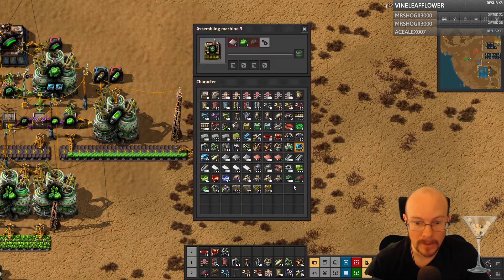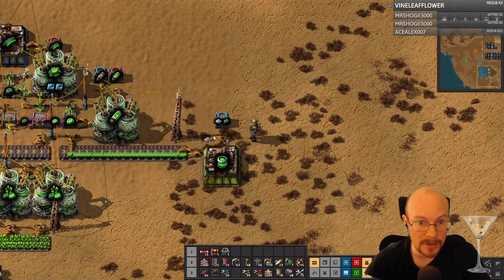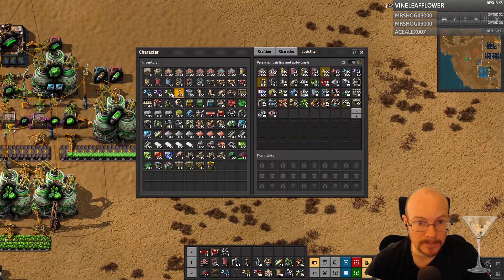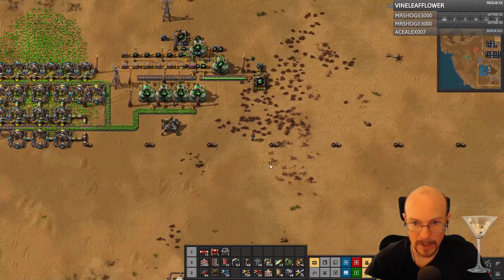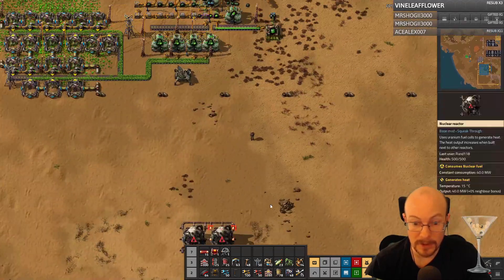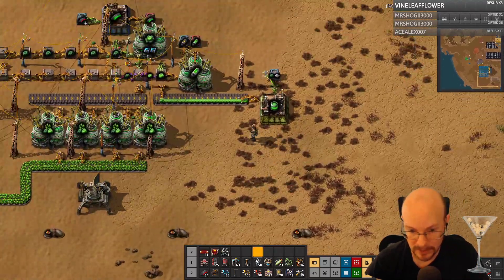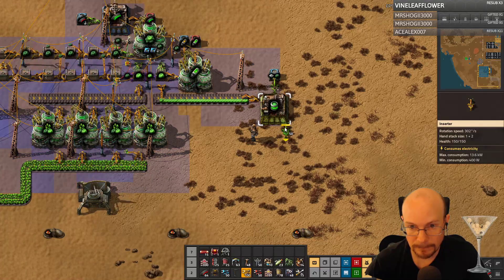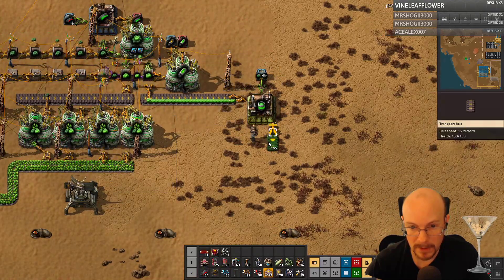Let's do a fast inserter — stack inserter. I don't even know why I use these regular inserters anymore. Just do that. And then this is going to be the fuel that goes down there, and there is going to be used-up fuel that we're going to send somewhere to re-enrich it or whatever. But I'll set that up later. So this will just be like this.